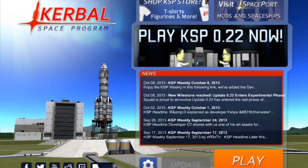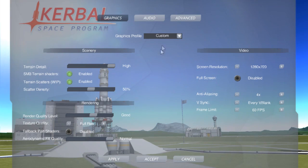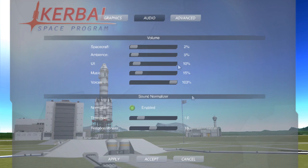Hey guys, Hav here and welcome to Kerbal Space Program. This looks a little bit different, doesn't it? Point 22 has got a new dedicated launcher which includes all the social media links, play KSP 22 now, a t-shirt merchandise thing, spaceport, news and settings. And if we go into settings, we get all the in-game settings outside of the game, which is nice.